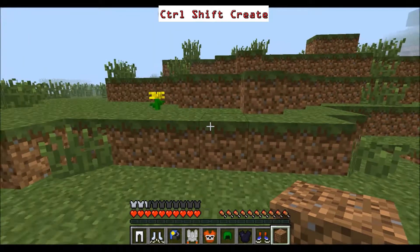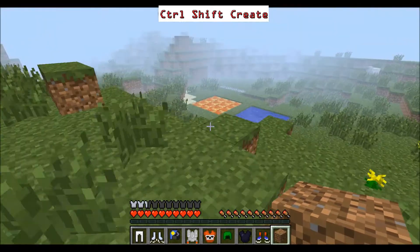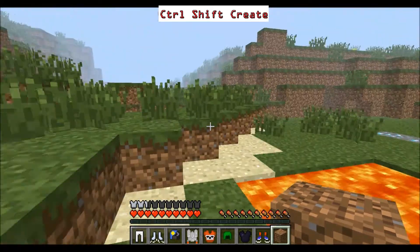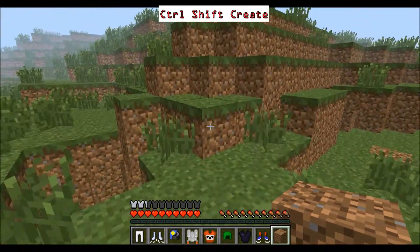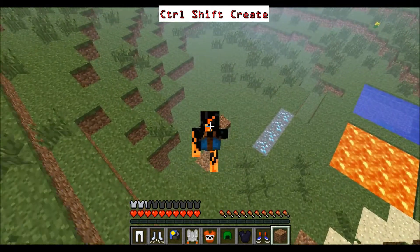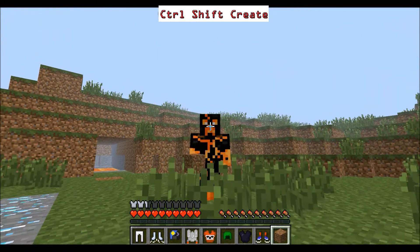Now we've got the Cape. You can craft it with leather and feathers. A cape will stop you from taking fall damage — it just means you fall really slowly, you kind of glide down. It's not as good as the Minecon cape, which flaps in the wind. This one just makes you fall slower.